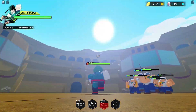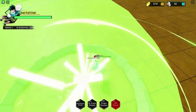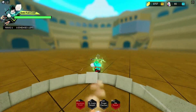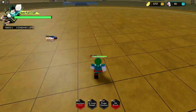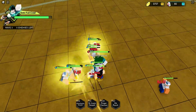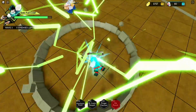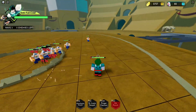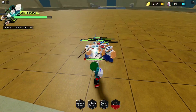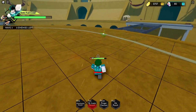Next up we have the Finger Cannon, also known as Detroit Smash. And last but not least we have the Five Percent Punch. Not too sure why they added that little hop animation, but Deku's really not that bad — he's just definitely not the best either.